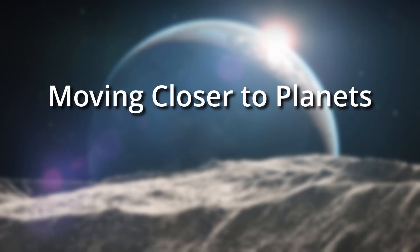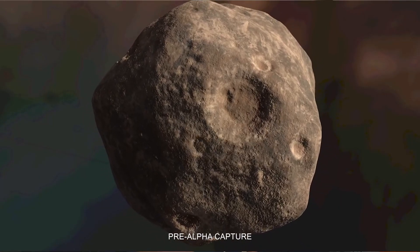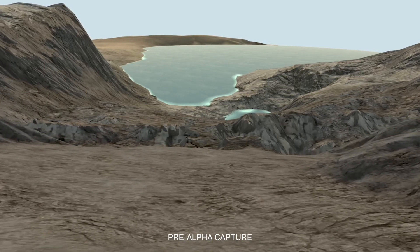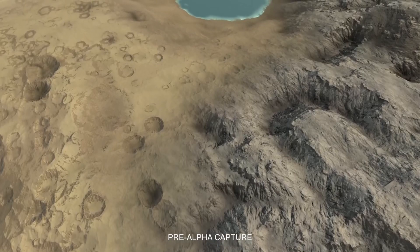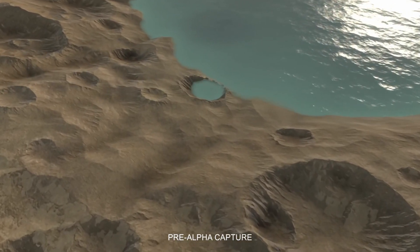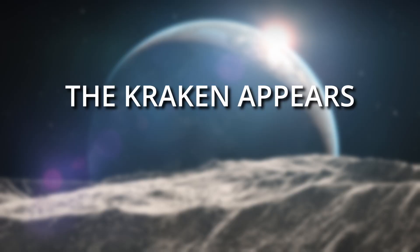Moving closer to planets! A significant portion of the current episode is dedicated to how players will transition from being far away from a planet to landing on its surface. Senior graphics engineer Eric de Felice goes into a lot of detail on how the team is solving the problem of rendering only what is relevant to the current viewpoint so the player's computer can cope. That's why you will have more details popping up as you get closer to the surface. In the footage shown, terrain features appear to change when you move over them, though in this pre-alpha state it appears a bit jarring. The exact release date is still a secret — we have only heard 2022 so far, most likely the second half.